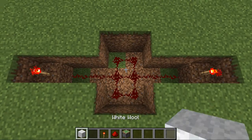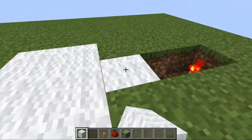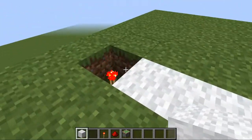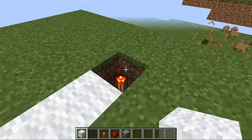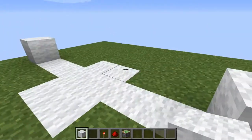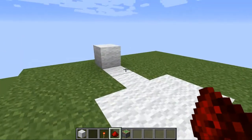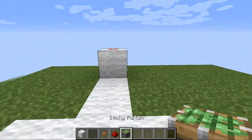Now grab the block that you want to use for the floor and place it above all of that except for the redstone torches. When you get to the redstone torch, just place it right above the redstone torch. Then take redstone dust once more and place it on top of the block.